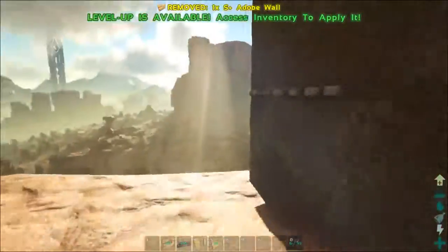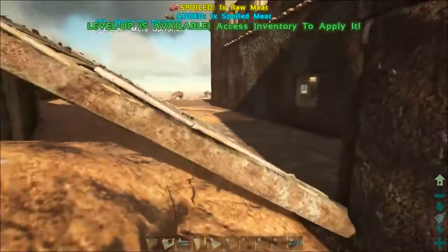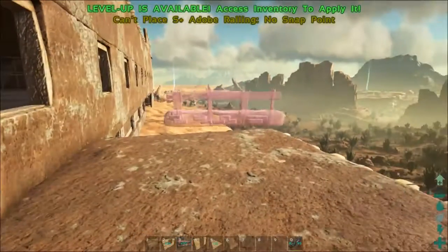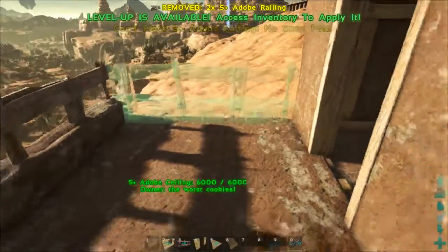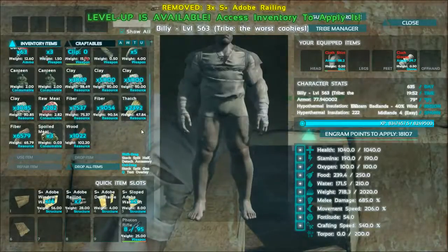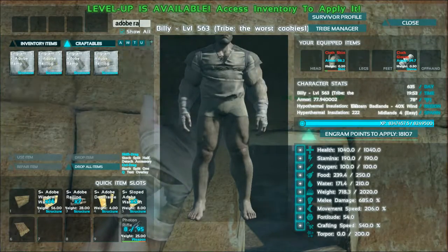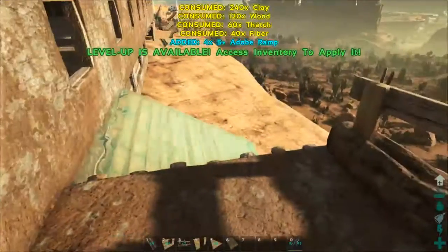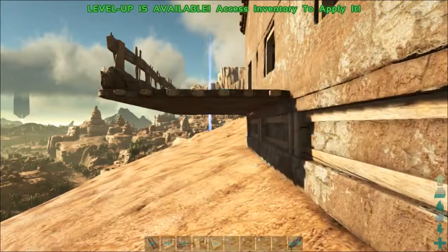Boom shakalaka! Yeah that looks a whole lot cooler. Let's move over here - the only bad part is I have to go all the way around. Actually I'll leave that part open and then make a ramp. Let's get an adobe ramp - S-plus of course, let's just build a few of them. Okay, nope wrong - that's why we build them in S-plus. Boom shakalaka - now we can just go up there like that.